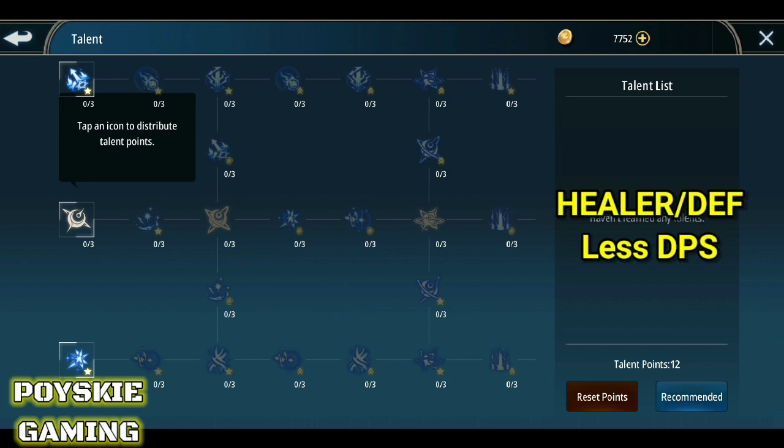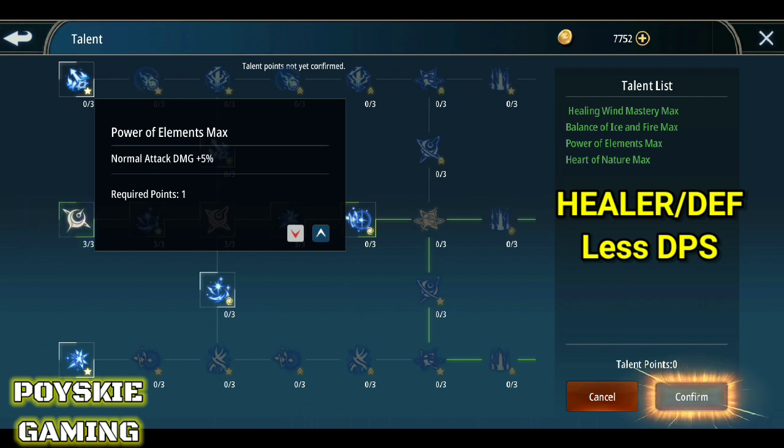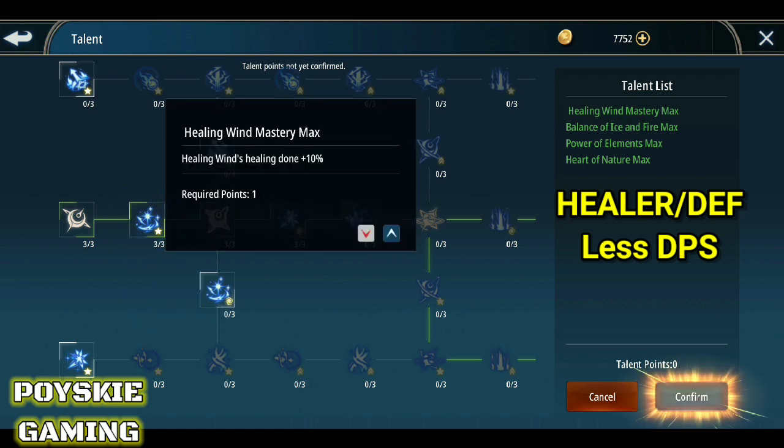Yung sa healer build kasi, ang kailangan lang naman dito sa talents is yung parang recommended niya. Una dito yung Power of Element — normal attack lang yung dumadamage, nakakadagdag yung normal attack mo. Tapos yung Healing Wind Mastery — max yan — dumadagdag yung healing ability mo. Pag max siya, plus 10%.